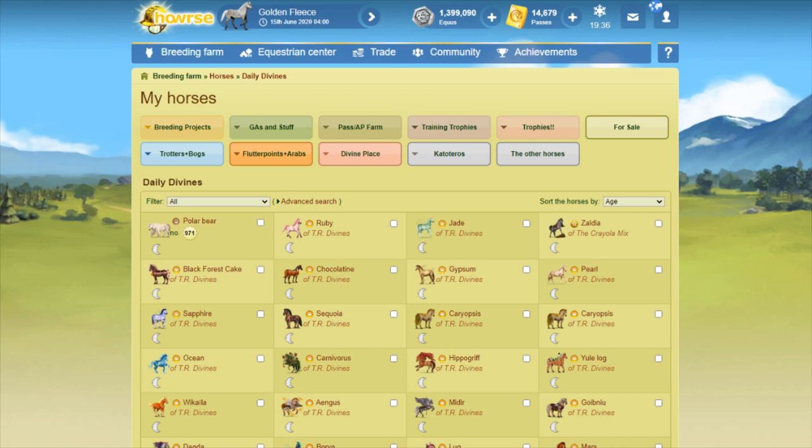Lots of videos on the channel are dedicated to earning divines for free, but some of them are quite outdated now because I was really focused on using the pass horse system to help get divines. However, I have done an updated video on how to get passes for free in-game, so if you want to know all of the current ways to get passes in-game, do go check out that video. For the purposes of this video, I'm just going to talk about my personal strategy towards getting aging points and towards getting divines.